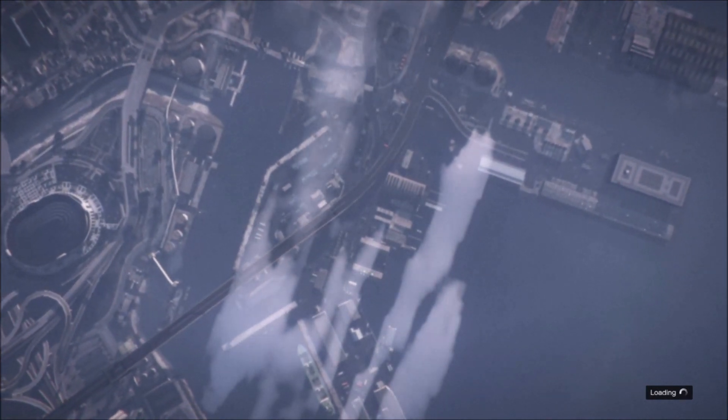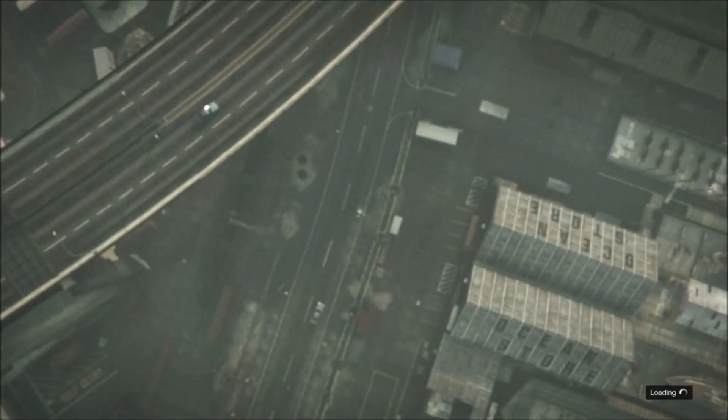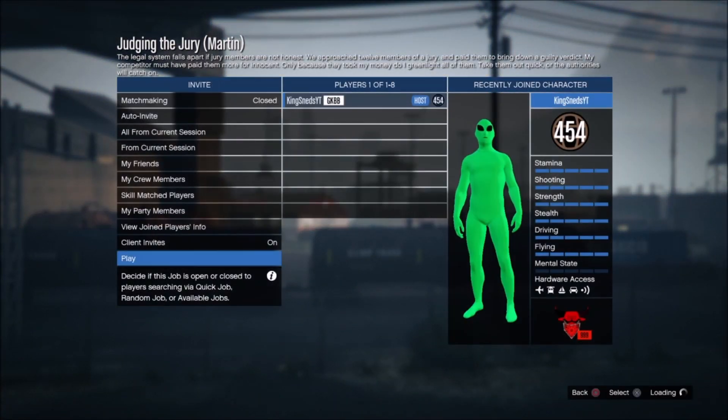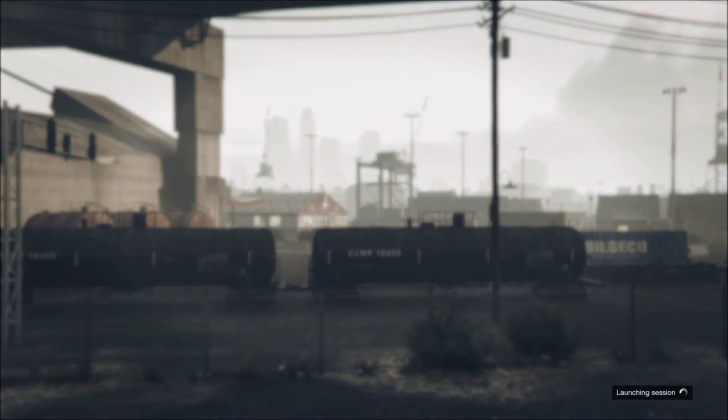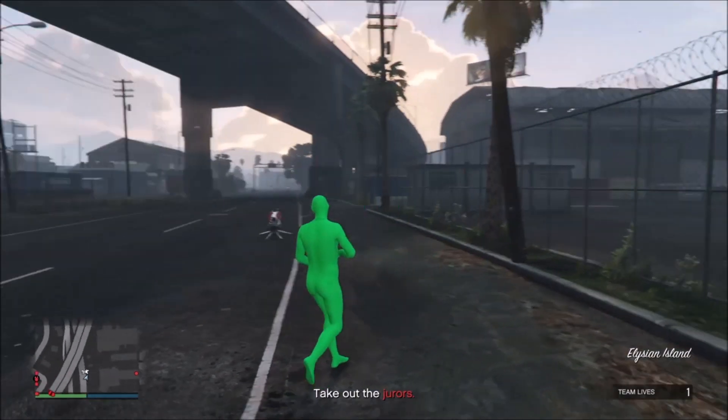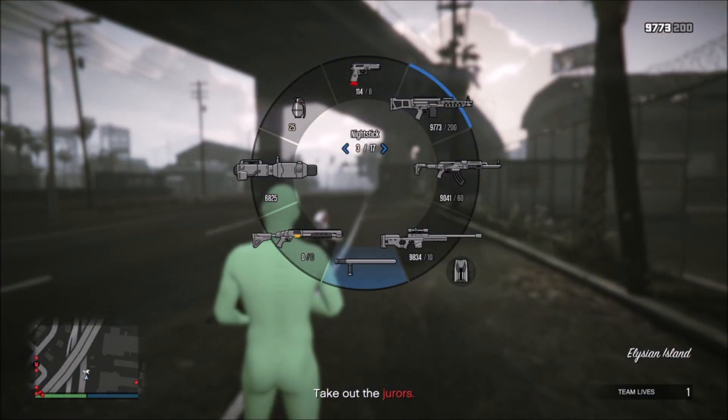You're usually going to be in there by yourself playing solo, but that's fine. The settings don't matter, just start the job up. You don't even have to complete the job — as soon as you kill the juror and get the crowbar, you can find a new session and you'll have the crowbar.